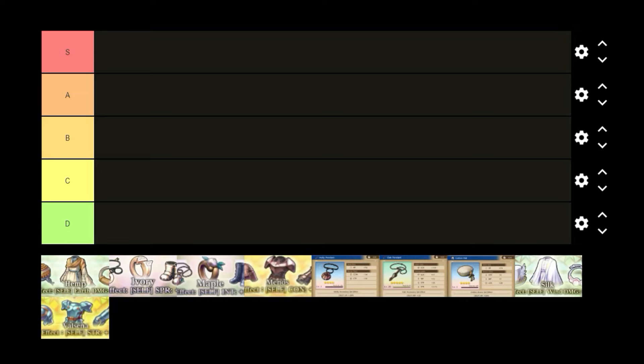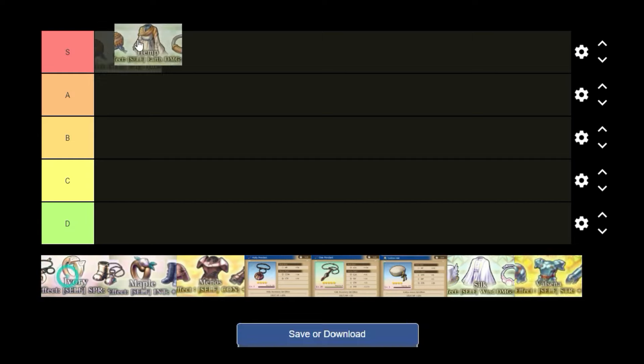The first thing we're going to look at is the hemp set — this is the earth damage set. Obviously, if your unit is earth and it's a DPS unit, I think this set is currently the best set to farm for those units. If you're building a DPS Duran, I think this is his best set right now. I'll link some damage calculators from the real math guys on Reddit below. From all the testing I've seen, the elemental sets do come out ahead for the majority of units that have been fully built up.